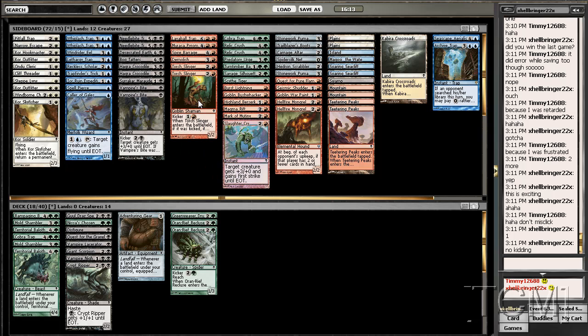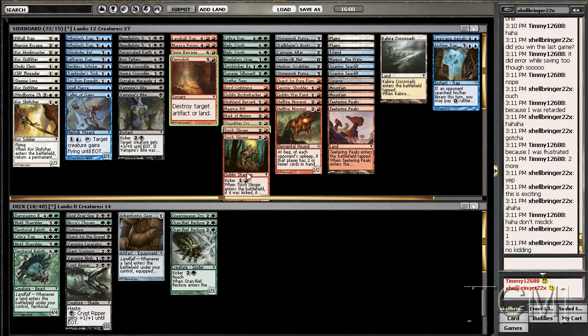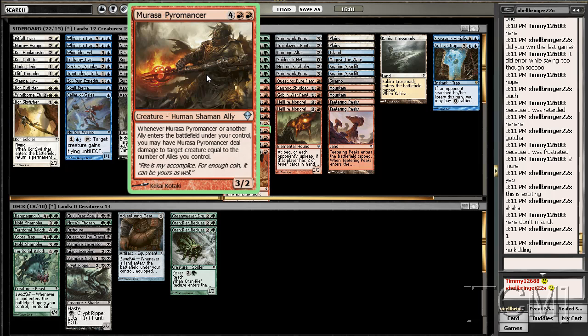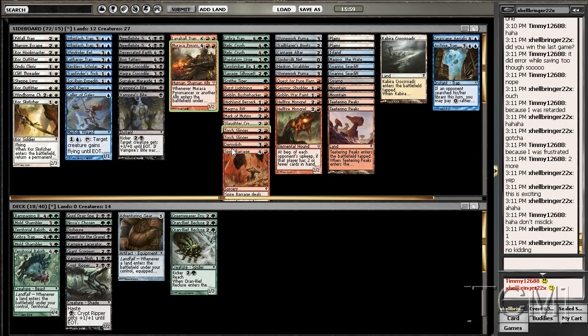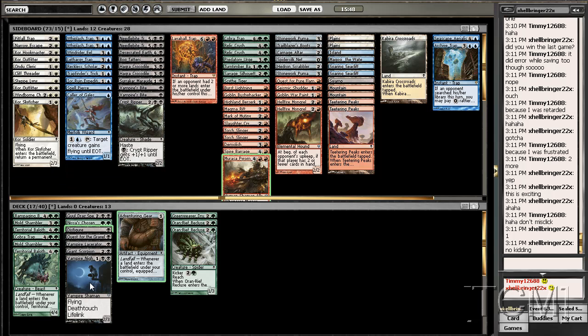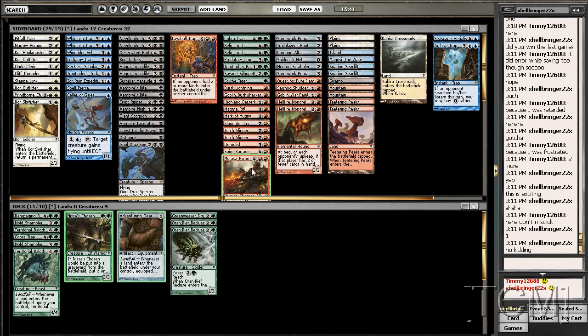Another Torch, Demolish - I'll put that there. Pyromancer is definitely good with the allies. Lava Ball Trap - another subpar rare that you don't want to open in sealed. So the red looks pretty good, looks even a little better right now than the black for this deck. Let's add this red.